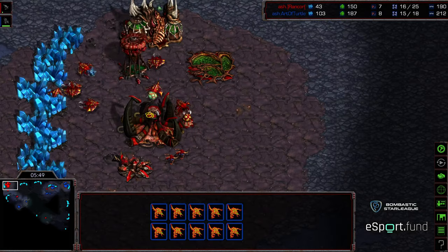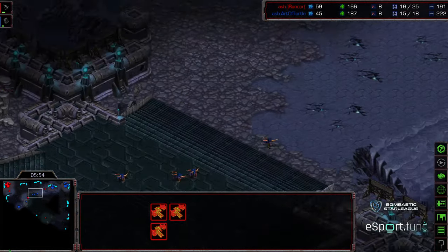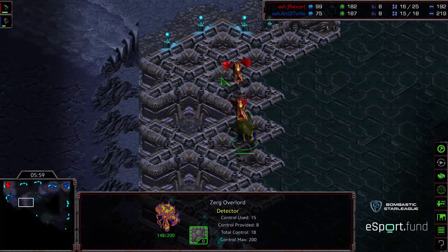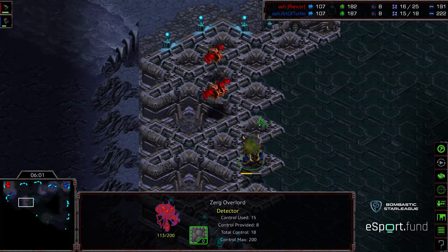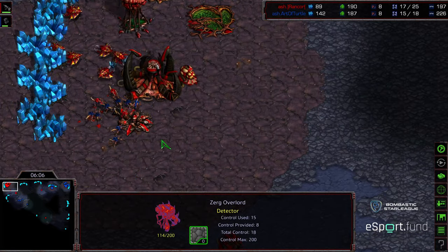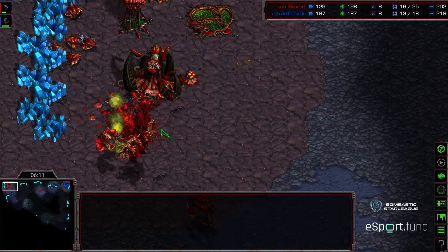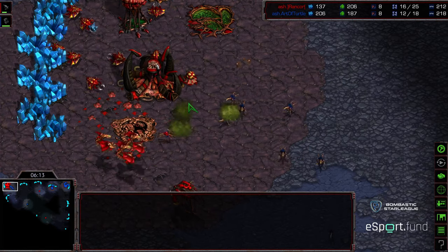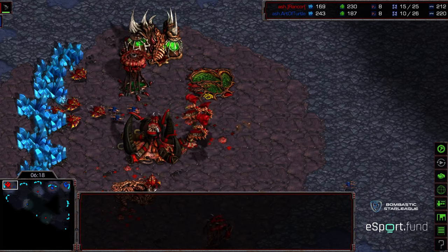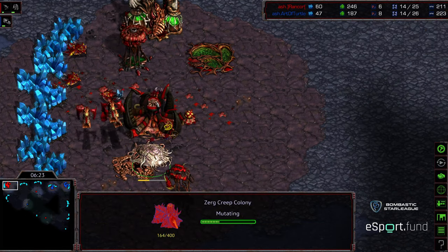There's also Zerglings to the south. Yes, Rancor has Spire tech, and Mutalisks can kill infinite Zerglings in theory. Trying to draw them off — that second Overlord find is huge for Rancor. But the Zerglings in the interim are flooding through to the main while those Mutalisks might save that Overlord. That Sunken Colony is certainly going to get dropped. The Zerglings regrouping — they want to try to get as many drones as they possibly can. That's going to force another Sunken Colony, which is yet another drone down for Rancor.